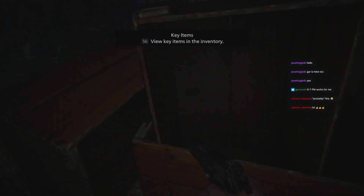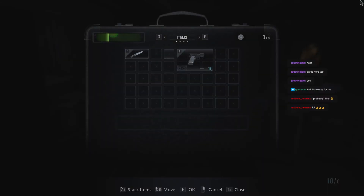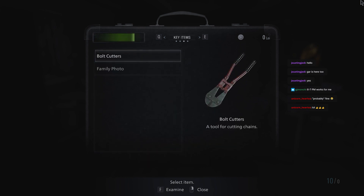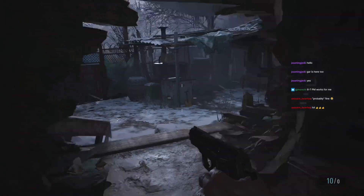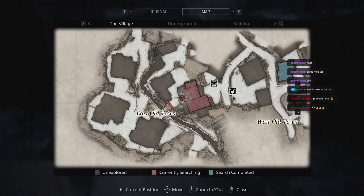Oh wow — bolt cutter, and a view for key items. Oh, a book — oh cool, it doesn't take up item slots. That is very nice. Okay. I ain't going there. Can I go back at all? Probably not.